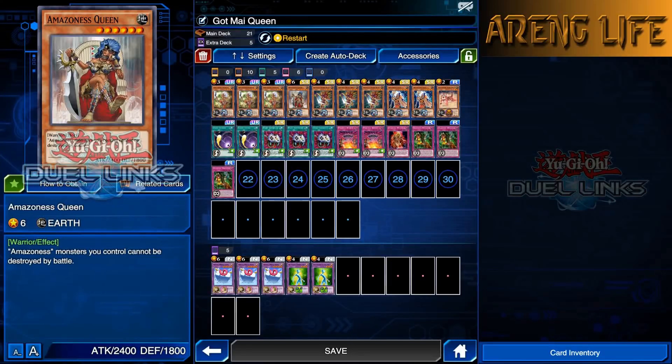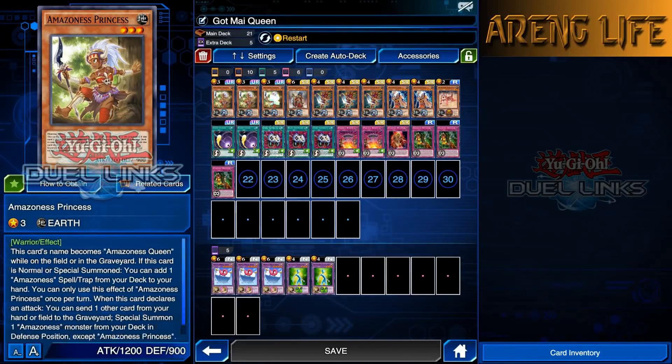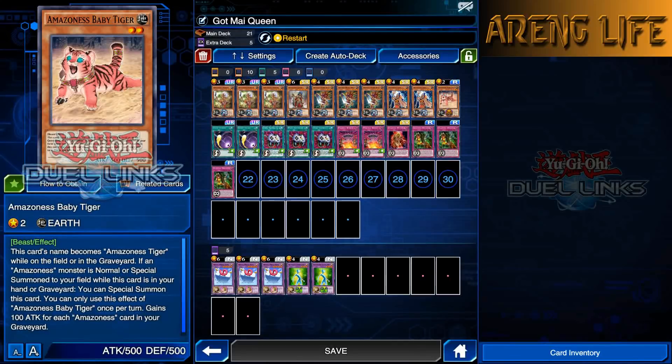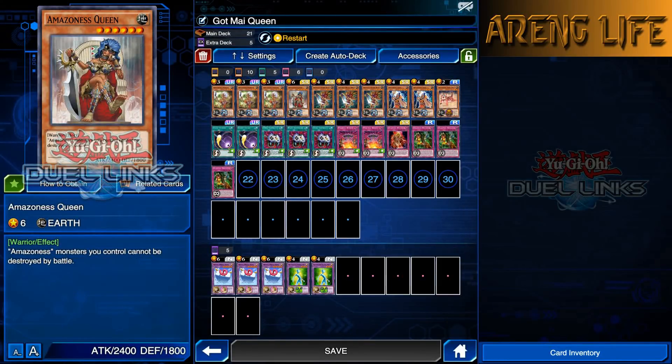which was the missing piece to making a good, or at least a way stronger, Amazonist deck. Amazonist Queen has this ability where Amazonist monsters that I control cannot be destroyed by battle once she's on the field. She is a bigger monster — 2400 and a 6-star — which normally means you're gonna have to tribute. But with Amazonist Princess, you can just special summon her straight from the deck. And if you draw her, your Amazonist Onslaught can pick her up from the hand. You can even use Baby Tiger to tribute for her if you really need to.